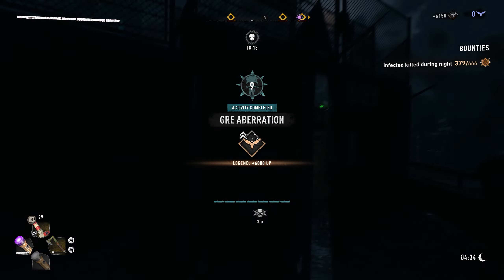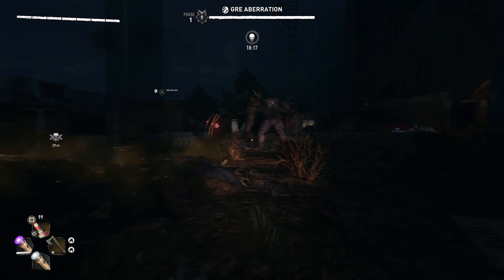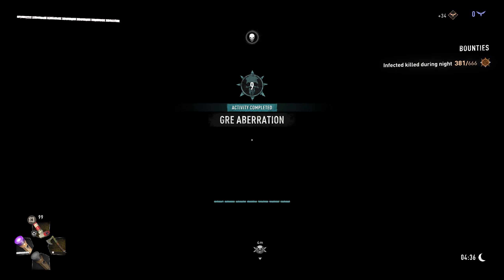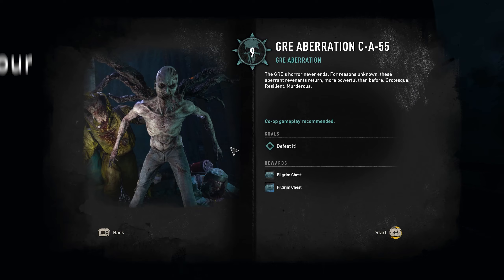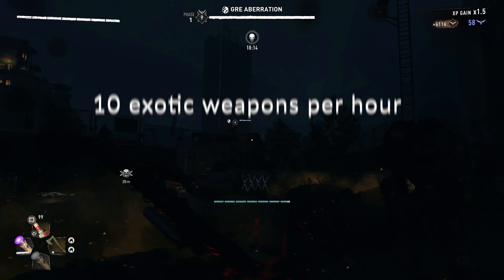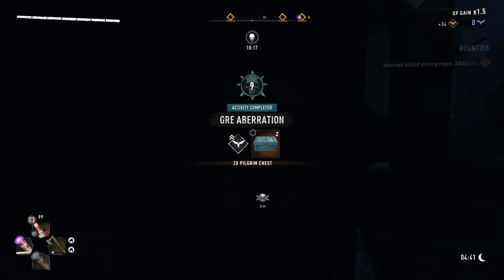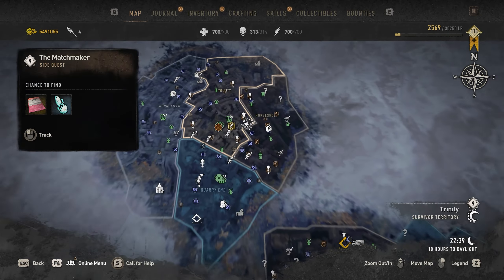Overall, it takes about 15 to 18 seconds to kill the GRE anomaly and to get one pilgrim crate, which means it will give 200 crates per hour, or just 10 exotic weapons per hour, as they drop from every 20th loot box or so. But this farm isn't all that great.